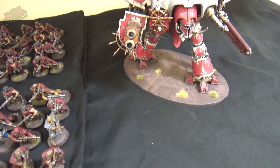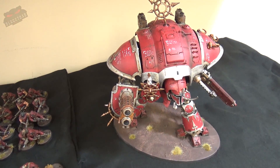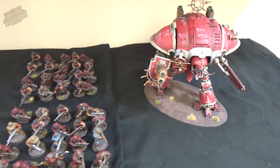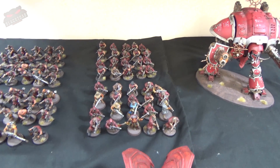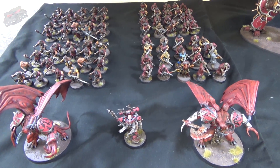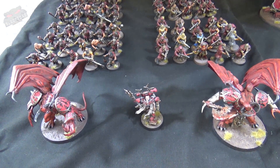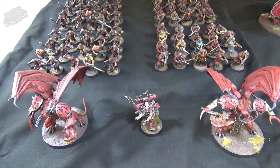We also have a Traitor Knight with a thermal cannon and chainsaw. That accounts for about 1,200 points of Chaos — the rest will be going into summoning. We're going to do a lot of summoning this game and hopefully bring down the Black Templars. Let's have a look at the mission and deployment.